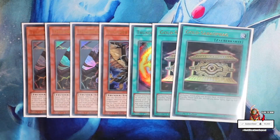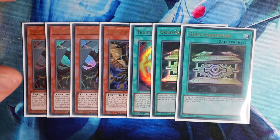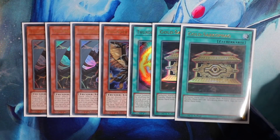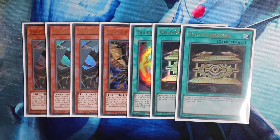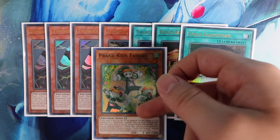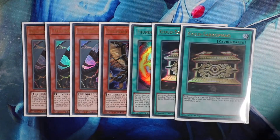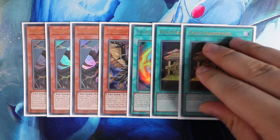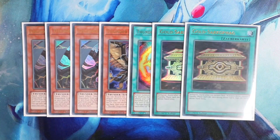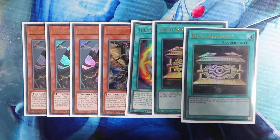If the Thunder Dragon engine is a little out of your budget, you can substitute different hand traps, spells, or traps to your own liking — this is just my personal taste. Putting up a Colossus can be a huge meta call to stun your opponent from searching. Every single Prank Kid monster in your deck is a Thunder-type, so you just pitch Thunder Dragon Dark from your hand to the graveyard, search another one, normal summon a Prank Kid Fansies, make a Colossus, and that's already a huge floodgate your opponent has to deal with. If you have Gold Sarc in your hand, you have the same combo board but with a first-turn Colossus as well — activate Gold Sarc, banish Dark Surge/Avion, then activate Avion, make Colossus, and there you go.